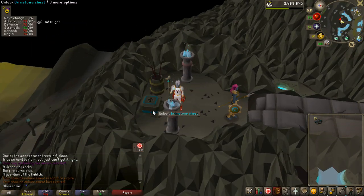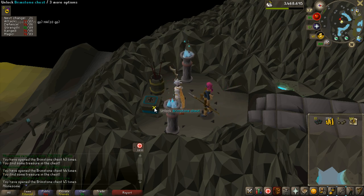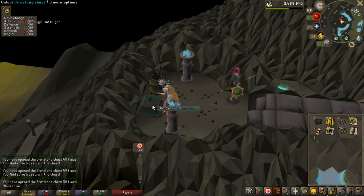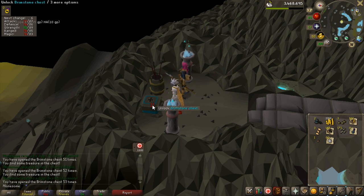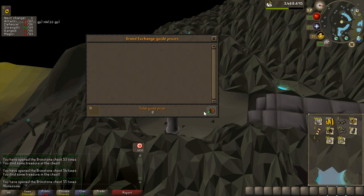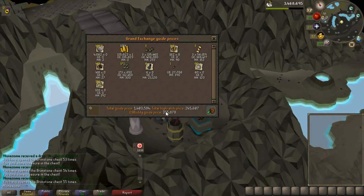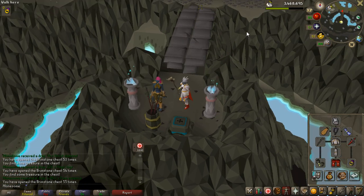Going through the brimstone keys quickly: 135k, 3 magic seeds, gold ore, 3 palm tree seeds, some coal, dragon arrow tips — pretty good loot so far. The runeful helms are not very good, and I don't think the redwood tree seeds are either, but the other loots are good. Diamonds is pretty good as well, some magic logs, and no dark mystic, but this is quite a lot of money — worth about 1.3 to 1.4 million. The interface is bugged by the way, it shows the diamonds as zero sometimes.